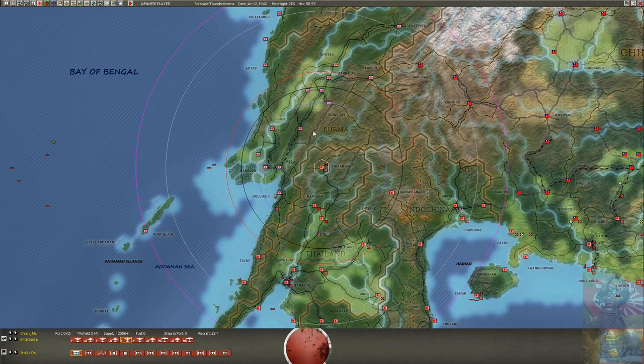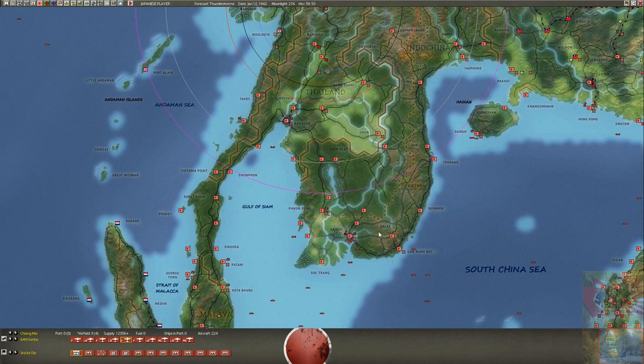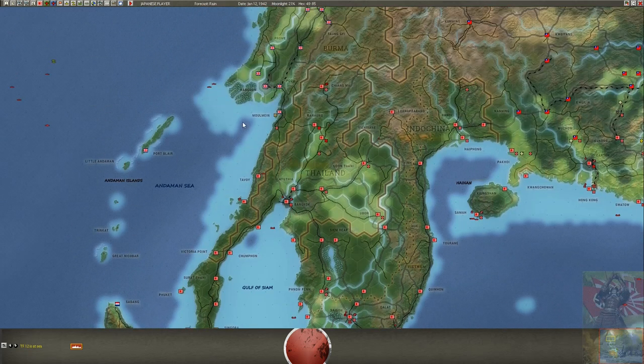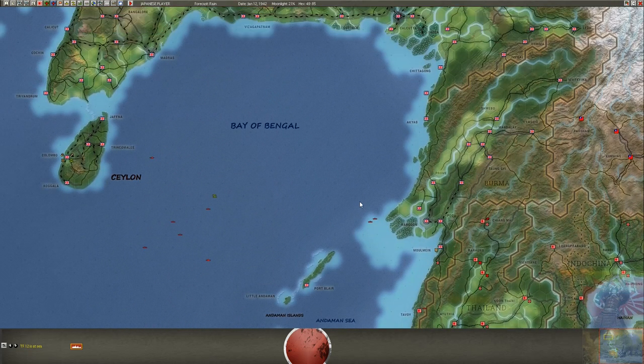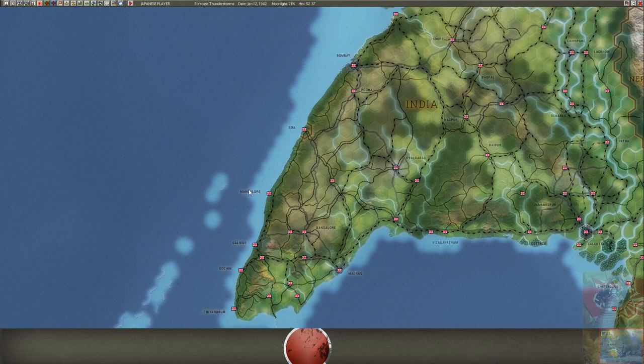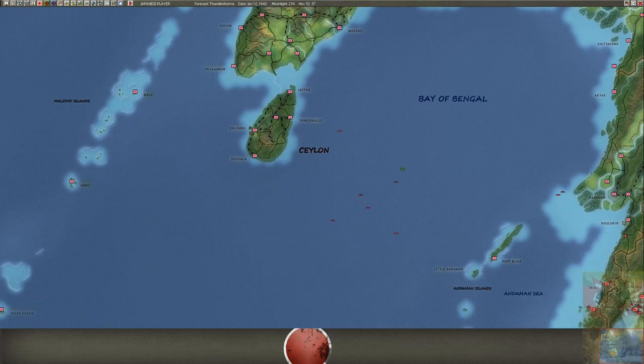Next turn we'll get air operations if the weather is okay — extreme overcast or thunderstorms might prevent the air battle. I've sent some more cruisers up; I'll first send everything to Georgetown and from Georgetown start additional raiding parties along this coast and the Bay of Bengal, trying to intercept and give him trouble. I don't want to go too deep here — the range is too far and he might intercept me or lay a trap.